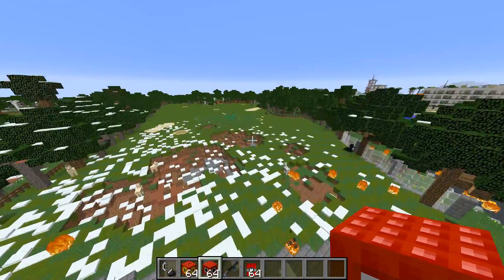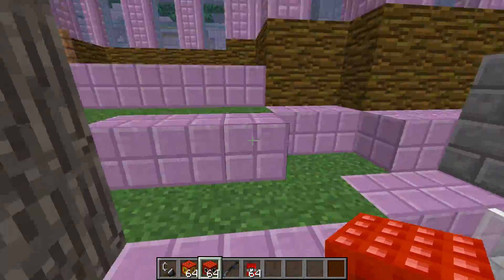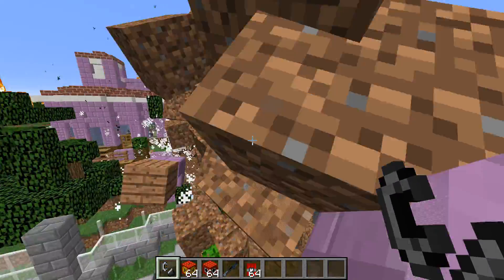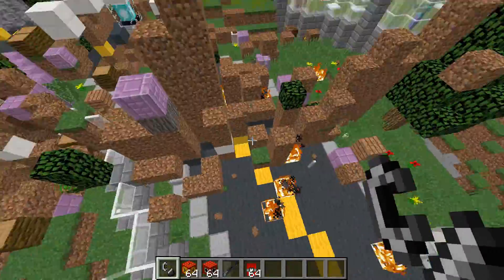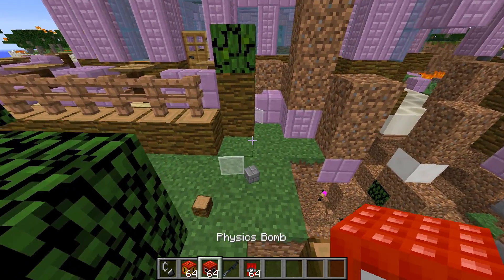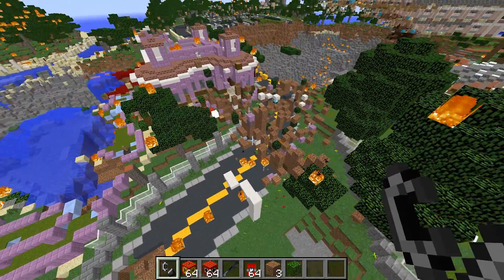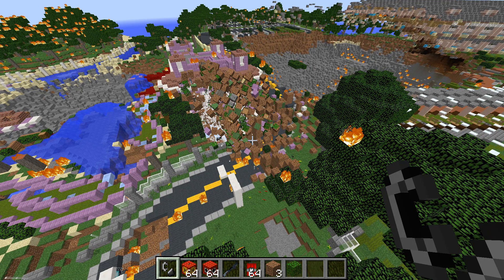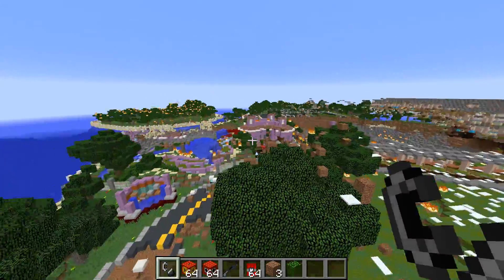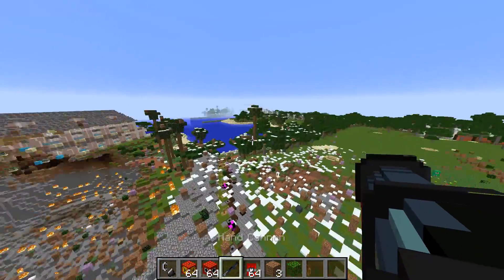Now we're moving on to the last TNT and this is a good one. Let's go down here and spawn it in — this is the physics one. Wait for it — that is what it does! It is awesome. The blocks are all freaking out, not knowing where to go. Let's spawn in a few more of them. My computer is going to hate me for this but it is totally worth it. This place is purely demolished.